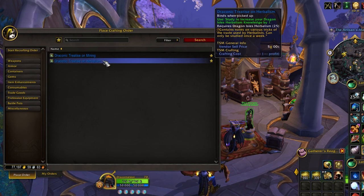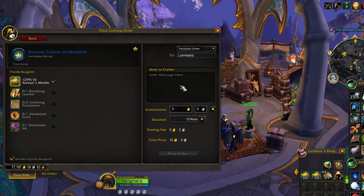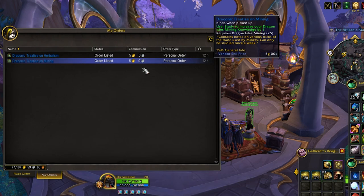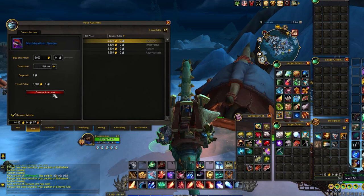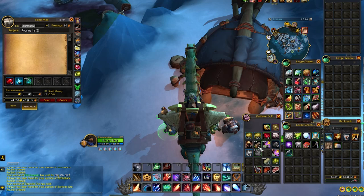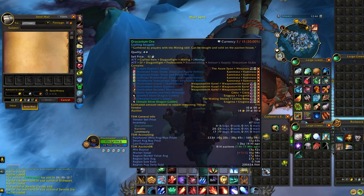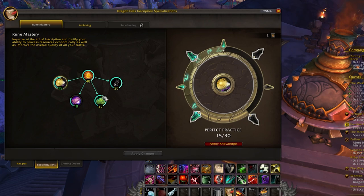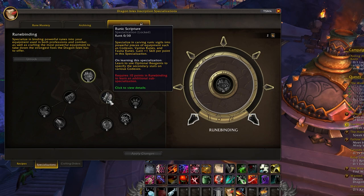Another profession that greatly supports gathering and any other profession as well is inscription, because you're able to craft — bind on pickup by the way, so you'd use crafting orders — treatises, which on a weekly basis allow you to gain one profession knowledge point on each of your professions for each specific treatise you use. Having a scribe is really useful for this. Not to mention that if you gather herbs, you can send over some herbs — I usually sell my rank threes on the Auction House and send my rank twos and ones, and sometimes essences like rousing frost, to my scribe to process and make inks, especially with my multi-craft spec into milling and making inks.